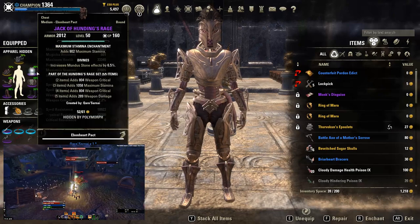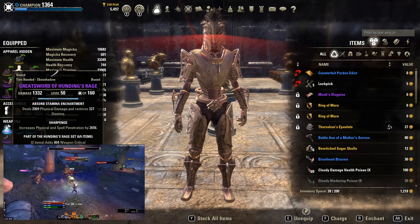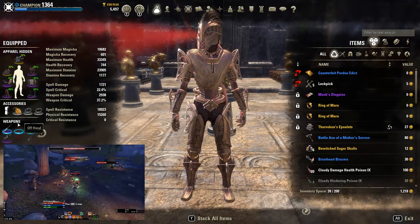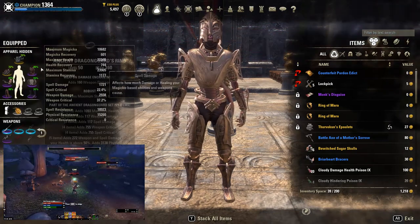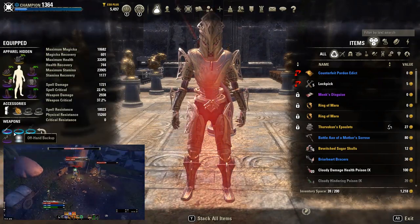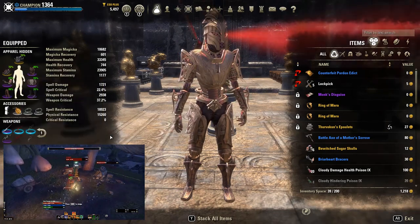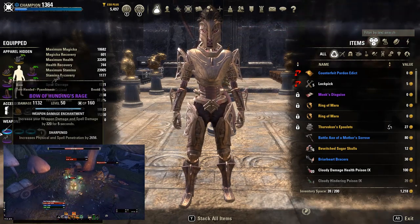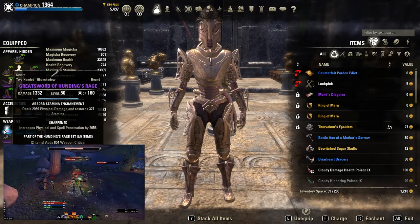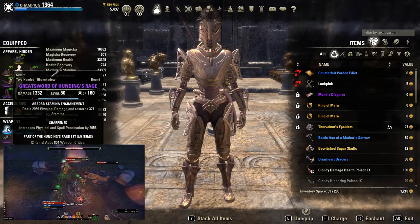For the gear, we have Hunting's Rage on both Bow and Two-Hander, which counts as two pieces of items. On the body, we have three Hunting's pieces to complete the five-piece no matter what bar we are on. Note that you don't need to go to Master Craftwright or do any arena to farm weapons for this - you can just craft it or have someone craft it for you. So five Hunting's on both bars.